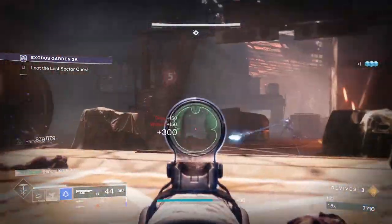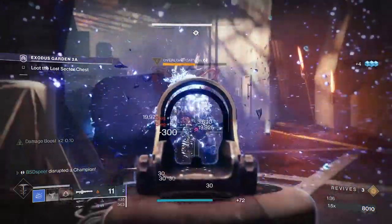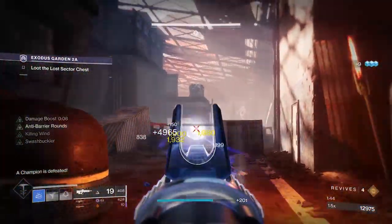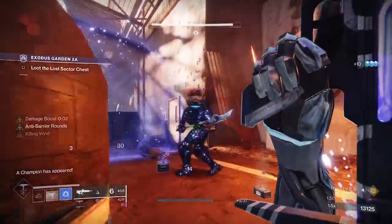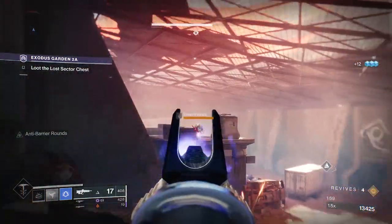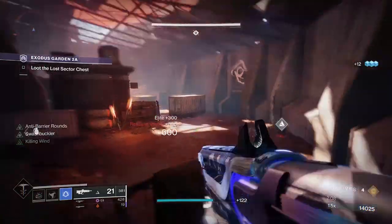The next champion spawns right away — the overload captain. He likes to teleport a lot. If you're using the auto rifle for overload, you need to fire a few rounds into the enemy before it procs the overload shot, so make sure you're at a good distance. Throwing the overload grenade will also stun him and you'll get your grenade back for basically infinite grenades. Focus on taking out the overload champion and staying alive in the back.